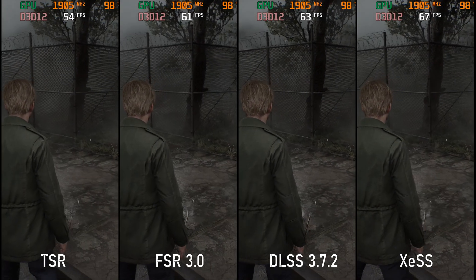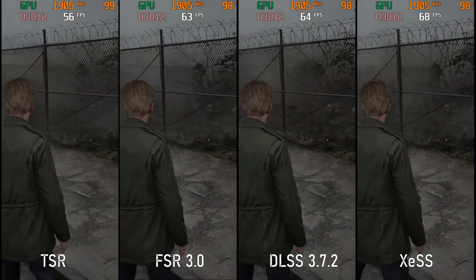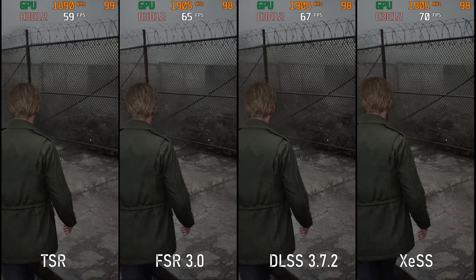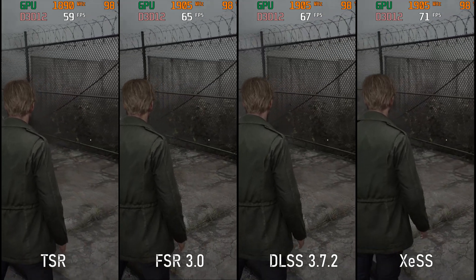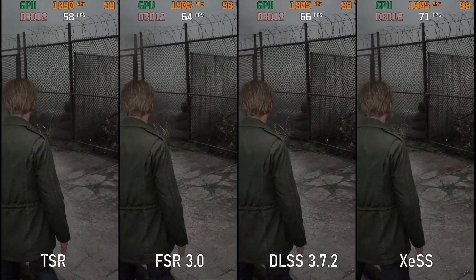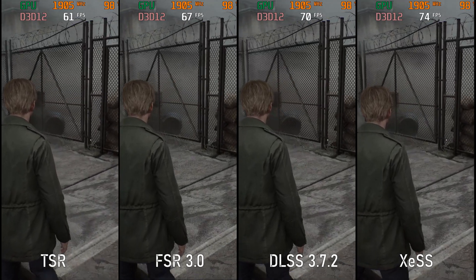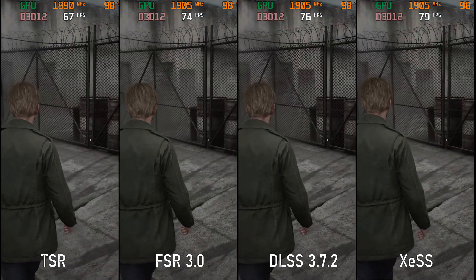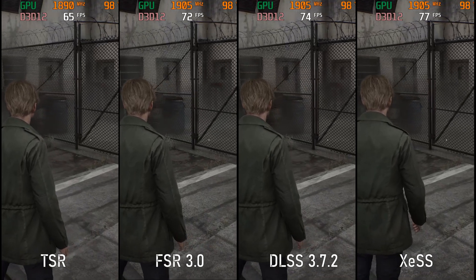That's a lot of stuff for just a handful of settings. Before we wrap things up, let's cover upscaling methods. I recommend DLSS overall as it provides the best performance and visual stability using the Quality Preset. If you're an AMD user, FSR 3.0 would probably be the best bet for you. But either way, what matters is how sensitive you are to image garbling, aliasing, or crawling — so just choose what's best to your eyes.